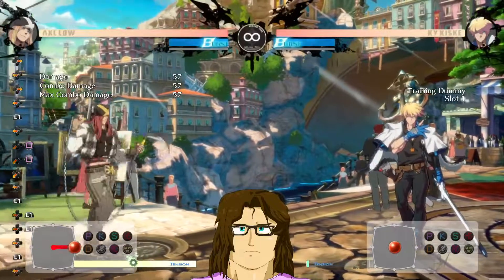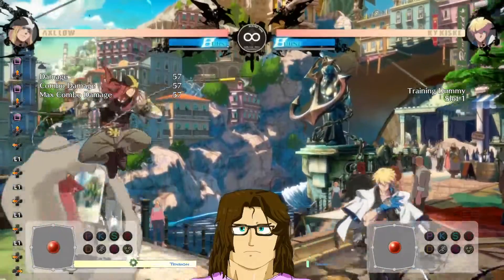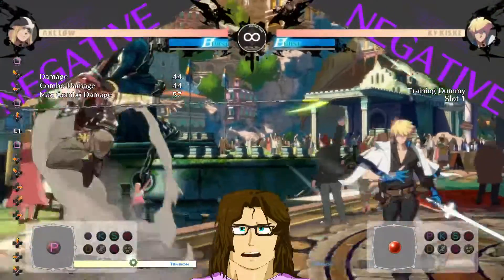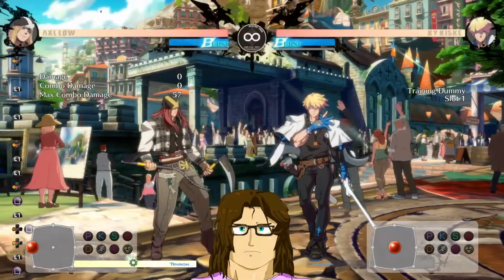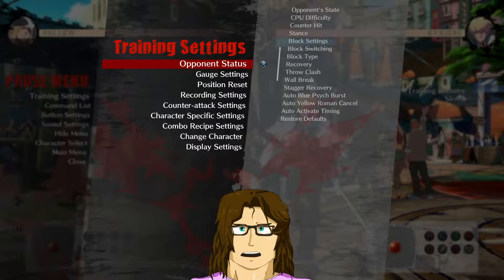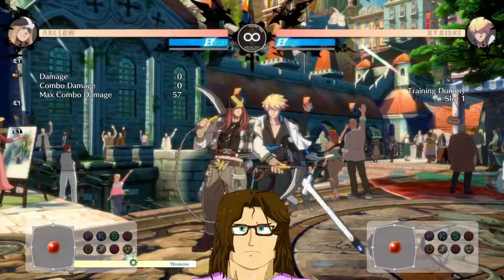Those are two good buttons that he can just spam in neutral. I think jump P is also good — it's a good air-to-air. You've got to be pretty preemptive with it though; I don't think it's really a reactionary button. Quick Hayden, what other buttons are good? The A button. So the A button is definitely his 2H. Axl's 2H is very good — another dash check.